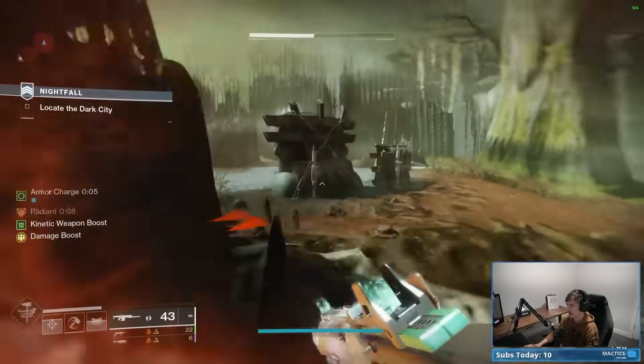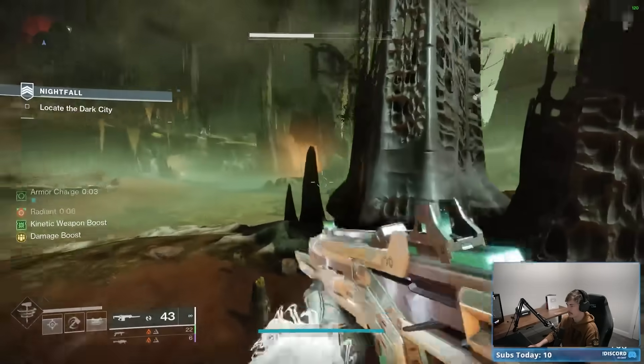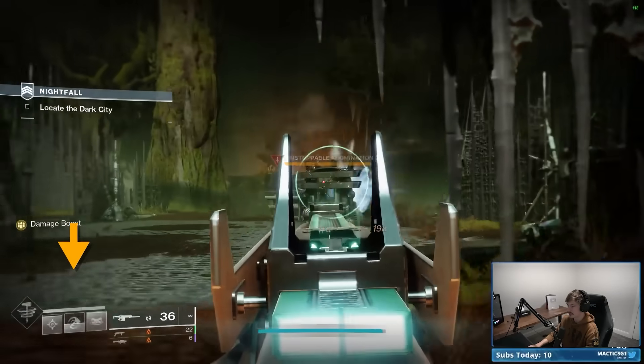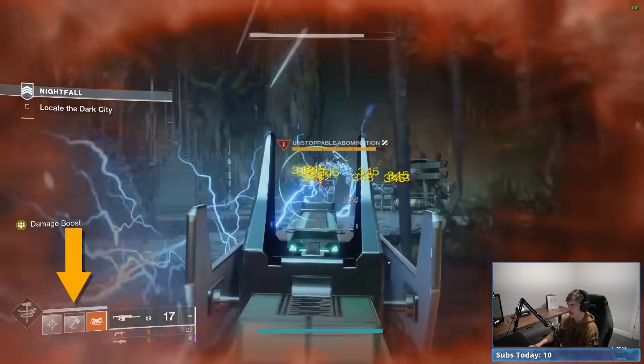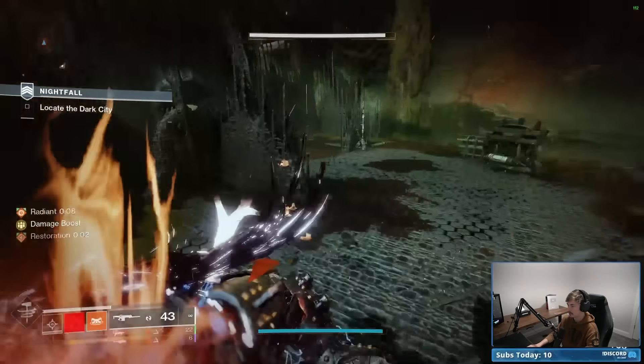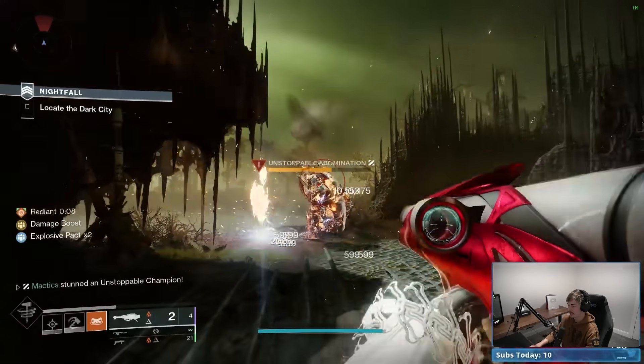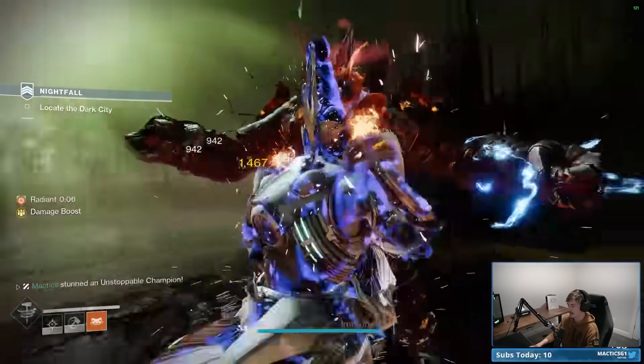Alright, we're going in. Sliding is important — I forgot to slide. I could pick up the hammer, but honestly it doesn't really matter because I can just spray this guy with Monte Carlo and get 2% of my melee back per shot. Look at it just going. Boom — okay, there we go. Bang, bang, and you're dead.